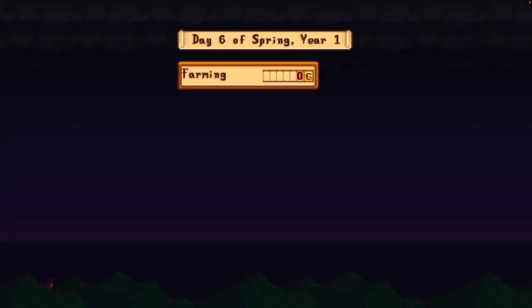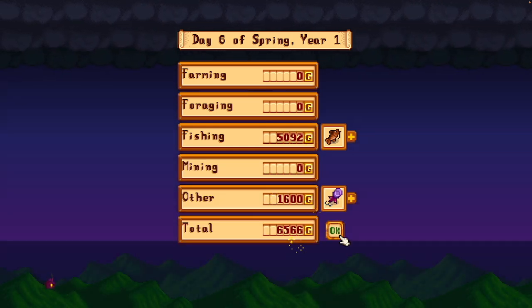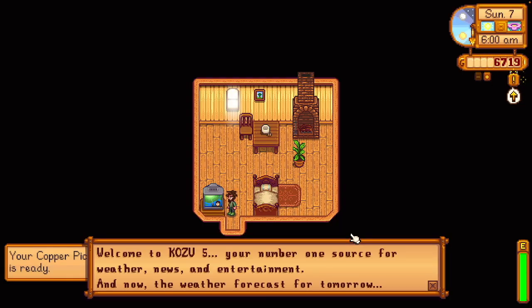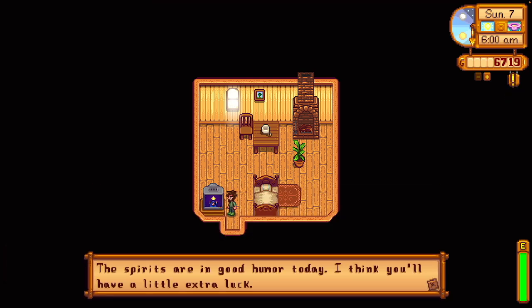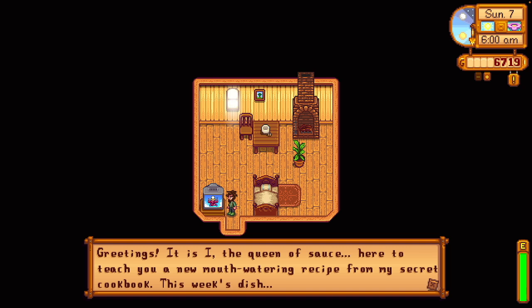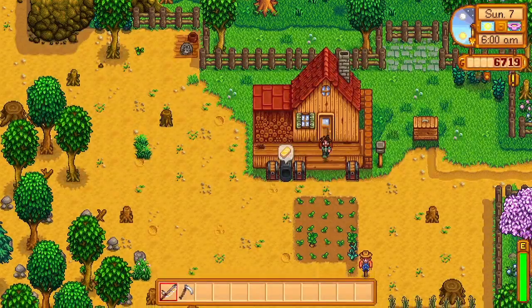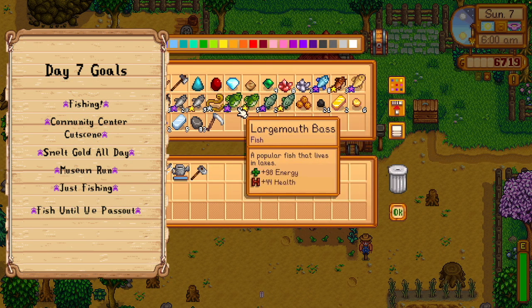I hit level 9 fishing on day 6, which is cool — it's pretty high for me, even. I made enough money, so good news. I don't check the luck a ton because it doesn't usually matter when it comes to fishing days. It's either good or it's not, and I'm still going to go fishing — so kind of who cares, right? But I have good luck today, so I guess I'll get some more chests while I'm fishing.